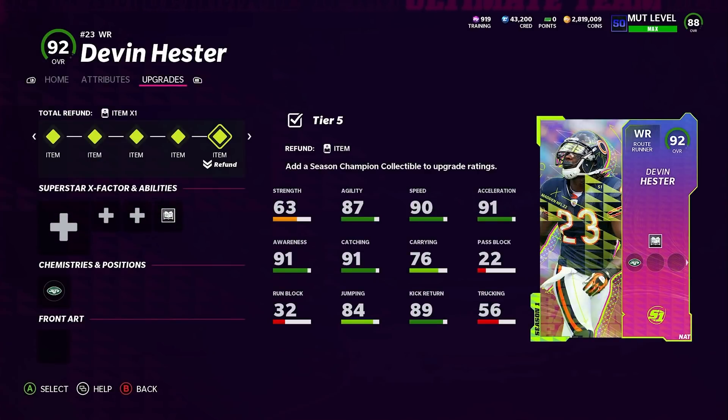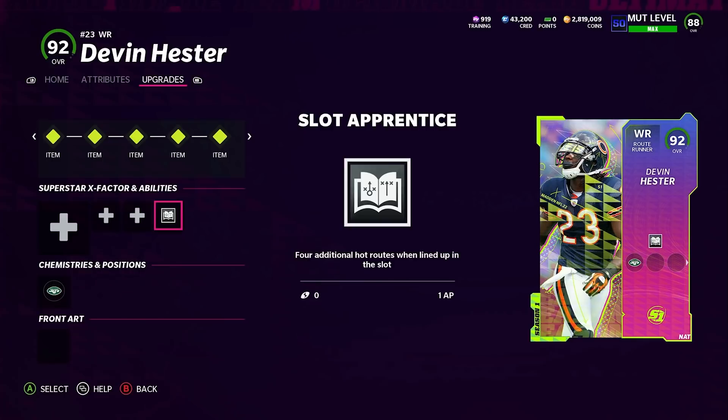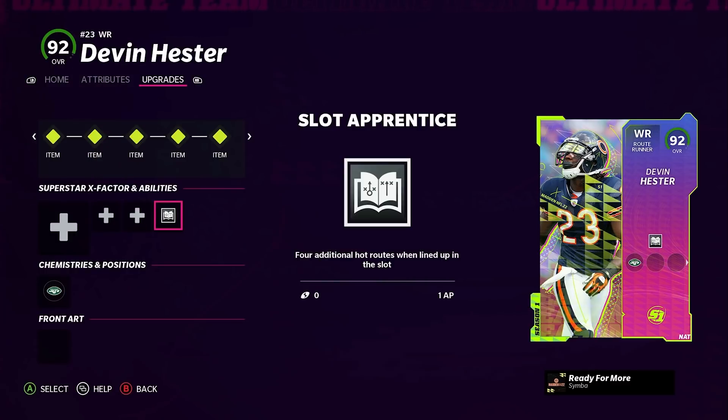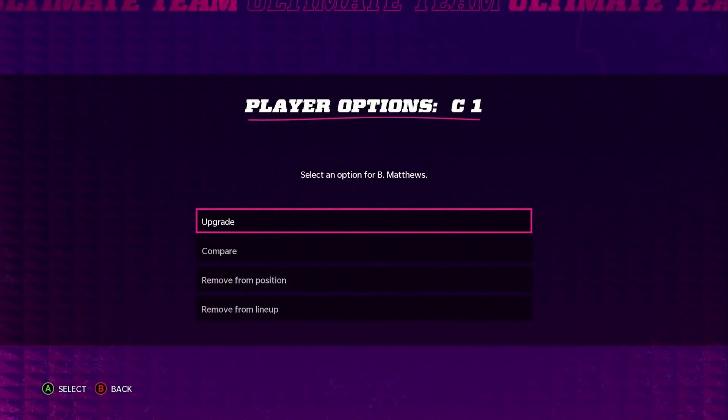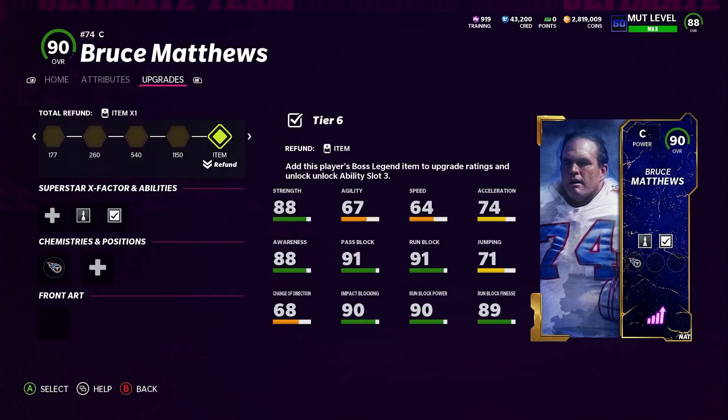Another good ability I'm using is Slot Apprentice — it's been a good ability for the last three years since they put it in the game. You get extra routes with your receivers. Devin Hester is already great, but adding this makes him even better. Slot Apprentice costs only one AP for him because of his route runner archetype, so if you see it at two or three AP on someone else, that's why.